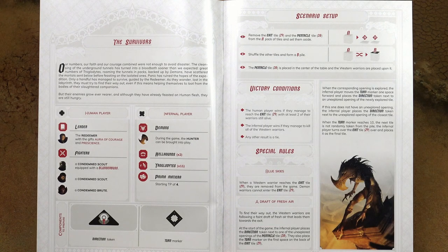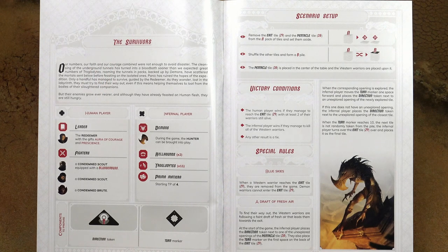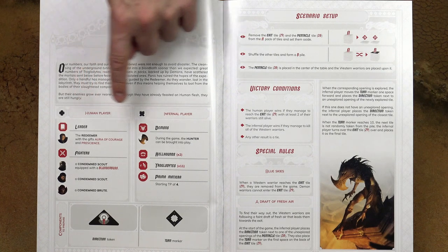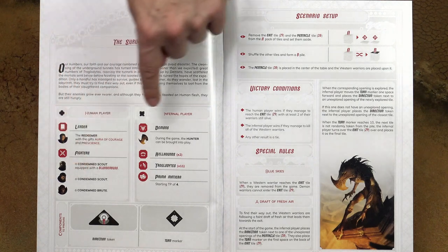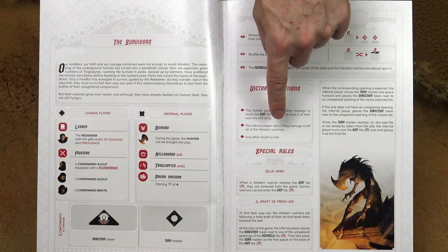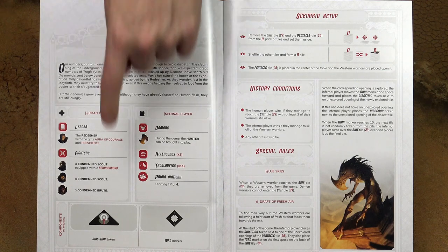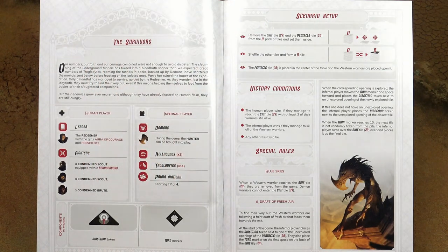Claustrophobia is a game for two players. One will play the human side and the other will be the infernal player. First, select the scenario from the scenario book. In the description you will find which human and infernal warriors will be in play, the layout of the tiles, victory conditions, any special rules, and special tokens that you will need.